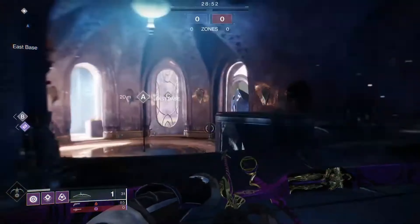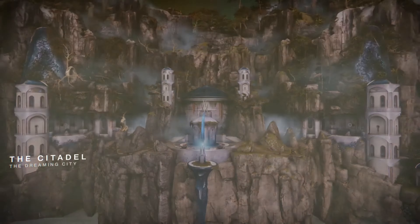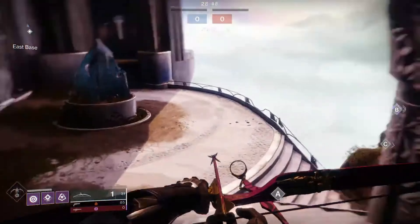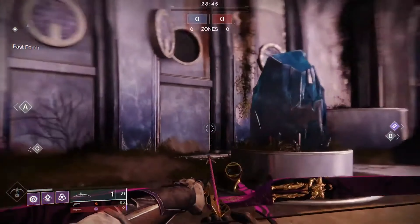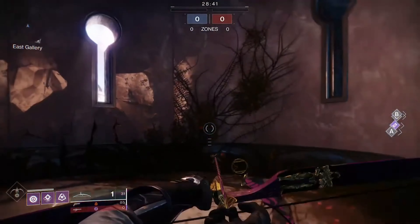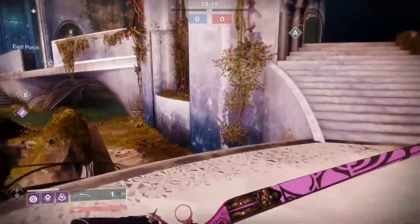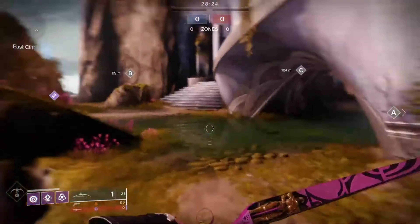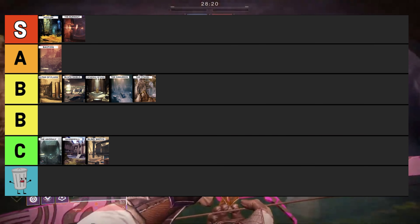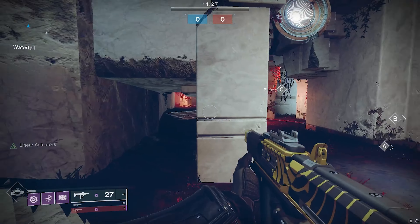The Citadel is the only map located on the Dreaming City and it's currently locked inside the Destiny Content Vault. It can easily go down as an architectural masterpiece, but as for how it played in PVP — not so much. This map had its drawbacks from spawn trapping to spawn locations. The Citadel enters the B tier category.